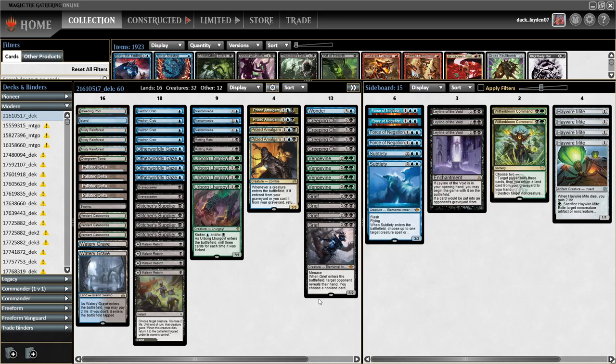You can mill over Creeping Chills, Narcomoebas, Amalgams — and Urborg Lurgoyf is also very good as a follow-up spell. This can end the game very quickly after messing with your opponent's hand with the Grief.